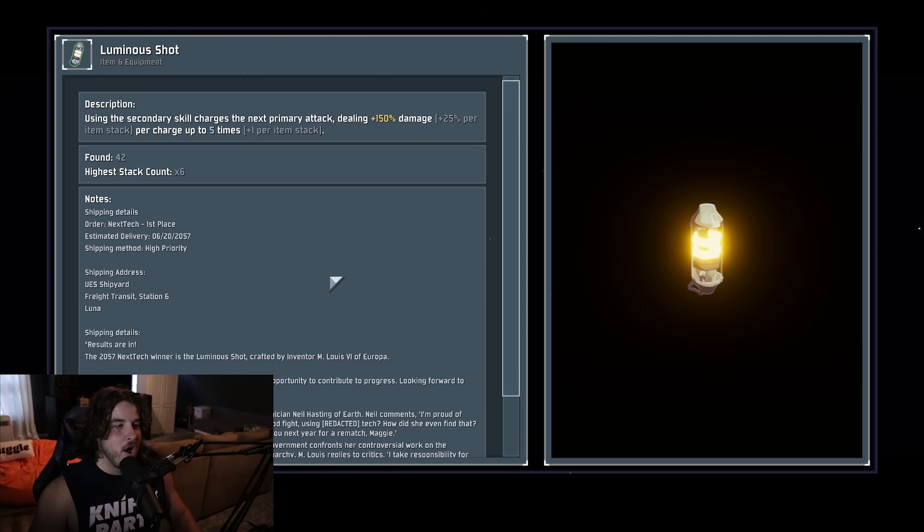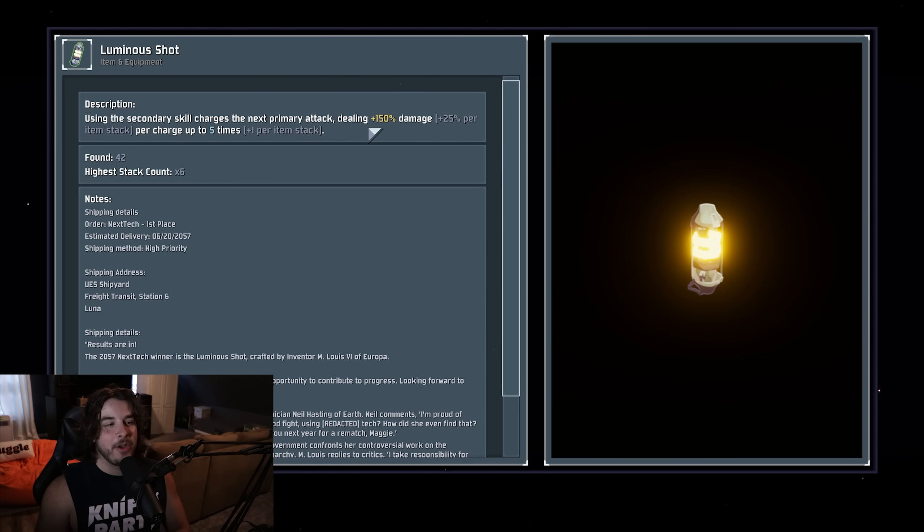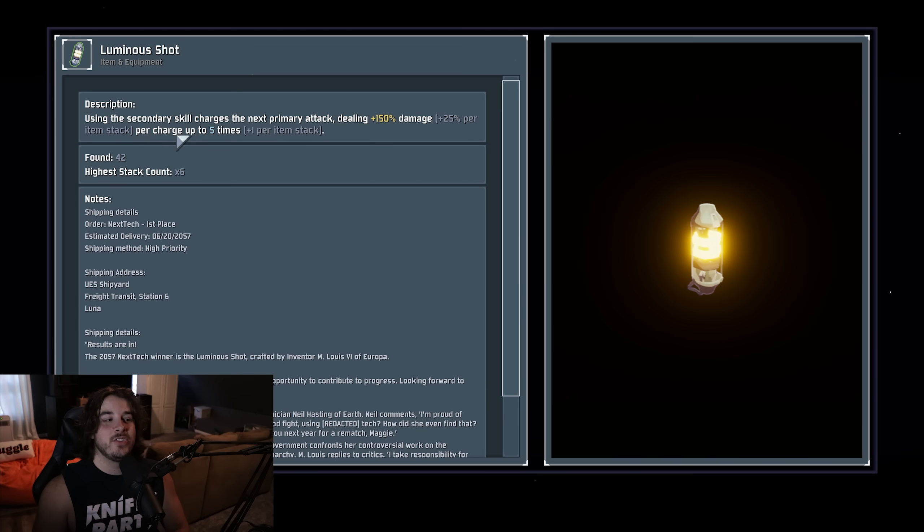Next up is the Luminous Shot. On paper this seems really cool and powerful, however in practice not so much. When it says the next primary attack, it's specifically talking about your primary ability — not just any ability. On Commando that's your pistol shot, on Huntress it's your arrows. It deals plus 150% damage, but this is talking about your survivor's base damage — it does not scale off of the damage of the ability that procced it. So for Commando whose pistols deal 100 base damage, this is a 50% increase to a pistol shot.